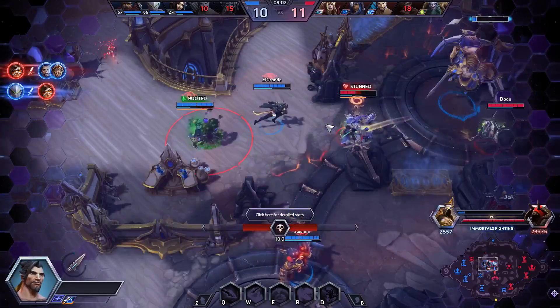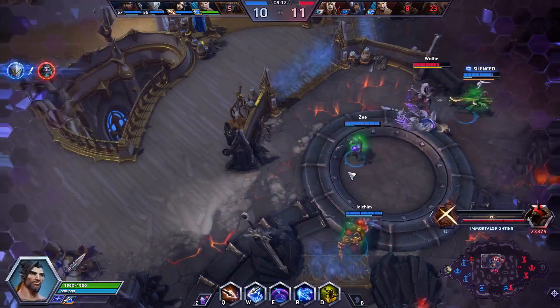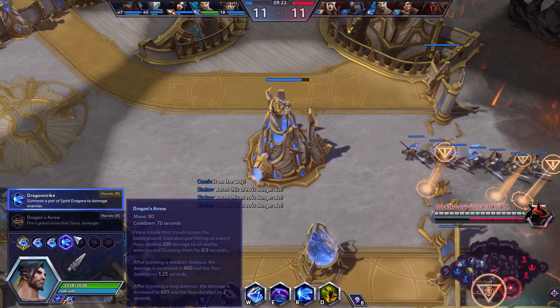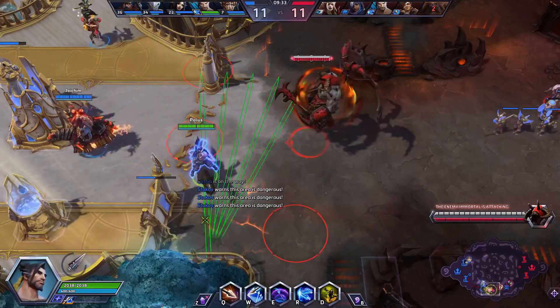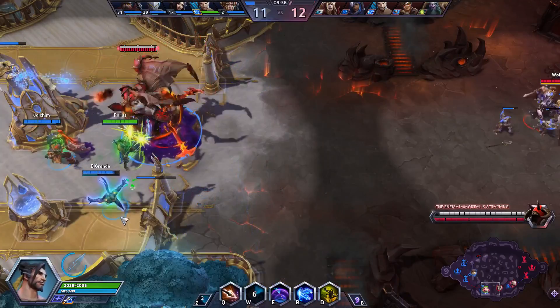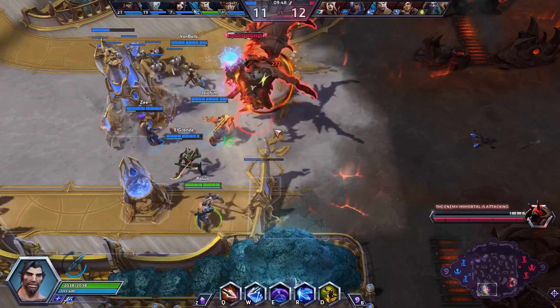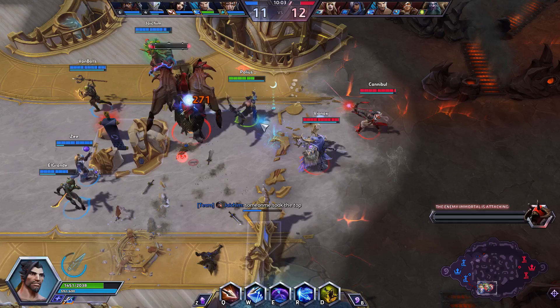He's actually way harder to play than I thought he'd be. Also they're gonna have a full health Immortal. I'm gonna defend against top first — Li Ming's got it. We got a fort. This is hard to use. Come on. There it is. No. Die. This is not simple geometry. I missed literally every single one.